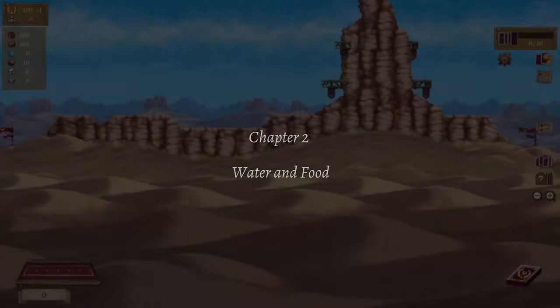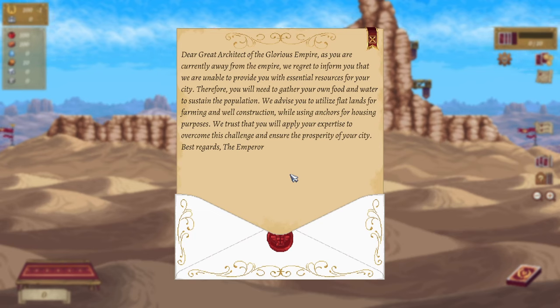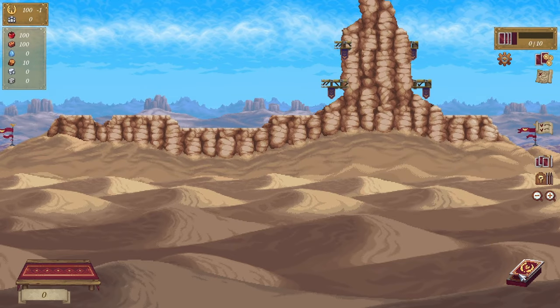So you are limited by what you've got and then you've got to try and work with it. The massive scorpion here. 30 citizens again. Water and food — oh, here we go. Now it's going to start getting harder and harder. Dear great architect of the glorious empire — as you are currently away from the empire, we regret to inform you that we are unable to provide essential resources for your next city. Therefore, you will need to gather your own food and water to sustain the population. We advise you to utilize flat land for farming and well construction, while using anchors for housing purposes. Best regards, the empire.